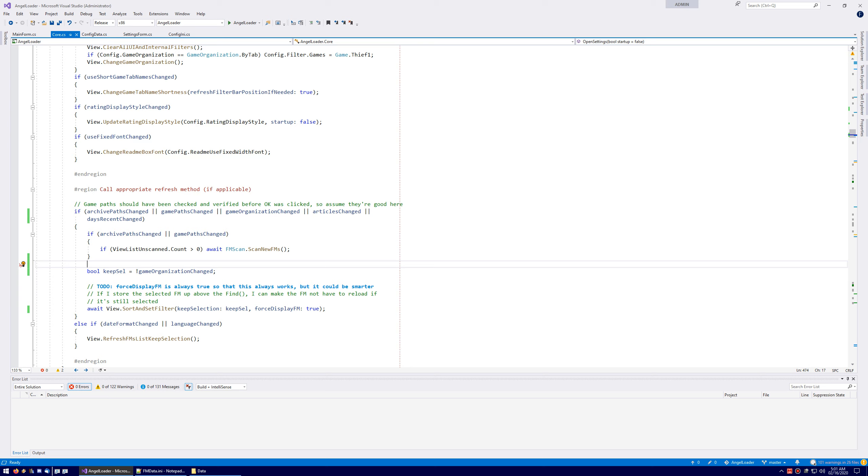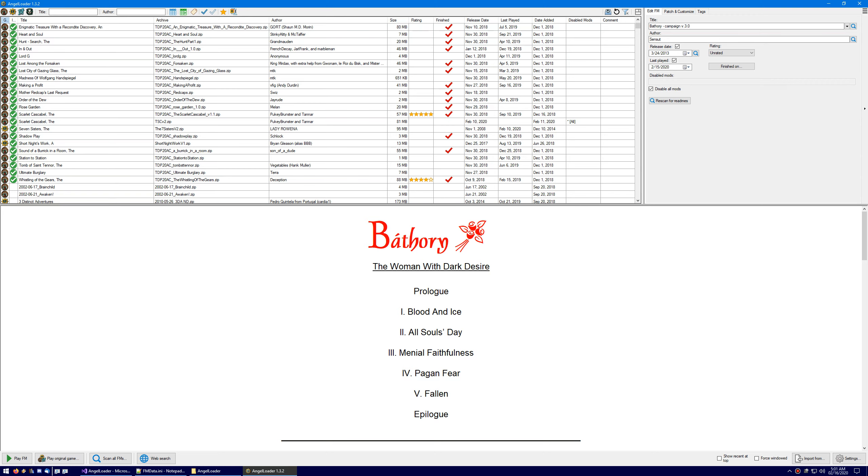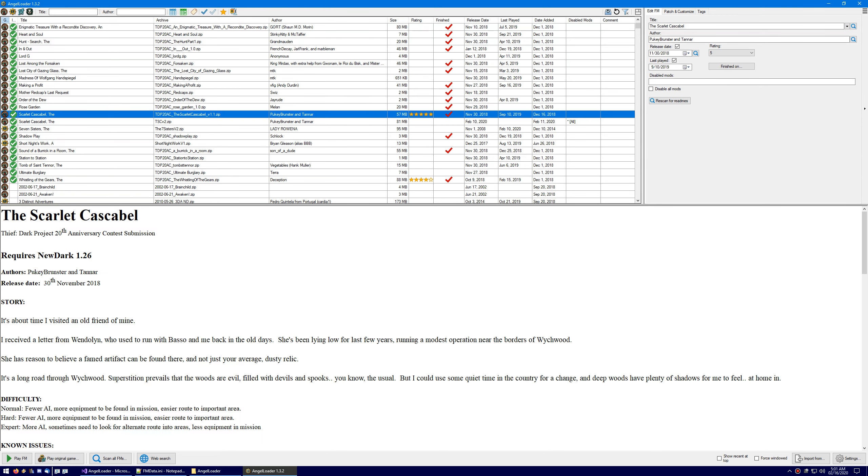I was downloading the updated version of the Scarlet Cascabel a few days ago. As you can see, this is the original version and this is the updated version. The original version has 'Scarlet Cascabel' in the name, but this updated version has only 'TSC', the acronym.